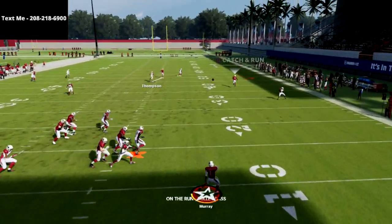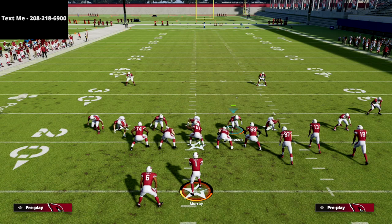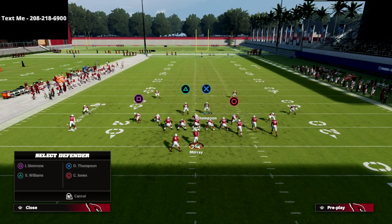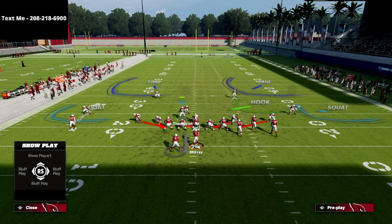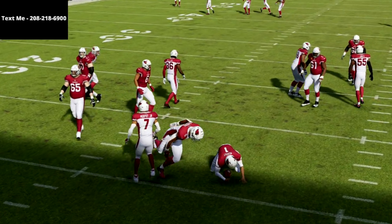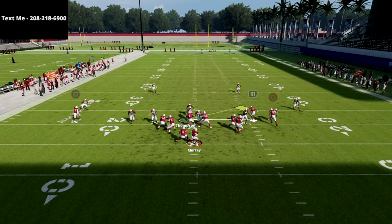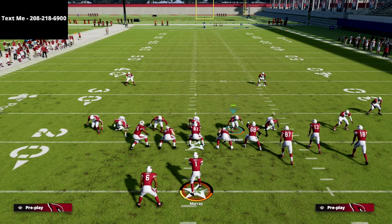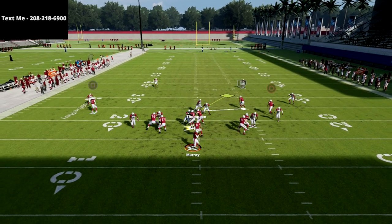The number one way to combat that is instant pressure. Now, let me show the finale: what happens when they max protect. Pinch the linebackers — that significantly helps with run defense — and at the snap of the ball you're going to see we absolutely scream at max protect Gun Bunch. There's no time to throw the ball, that's what makes this defense so special. We actually have an even better version in our defensive ebook — a two-man Max Protect blitz that is absolutely lethal from both edges. Occasionally you get picked up, but I find it very rare.